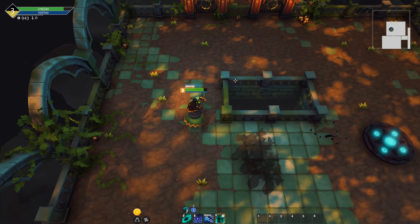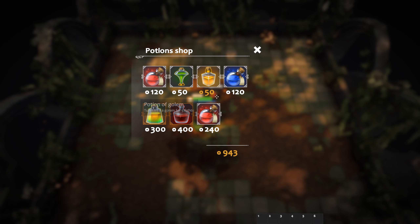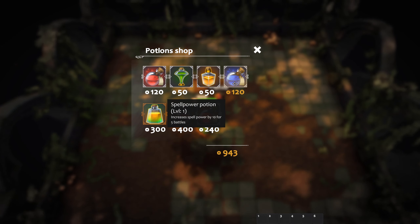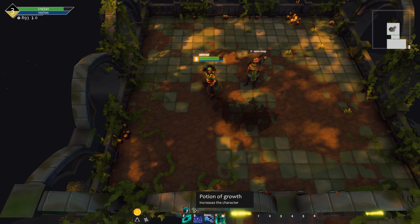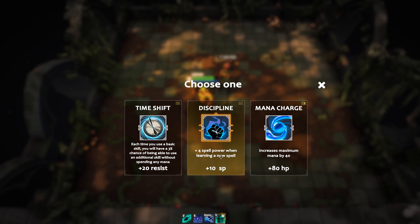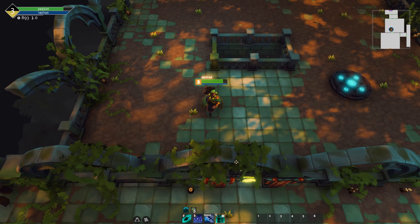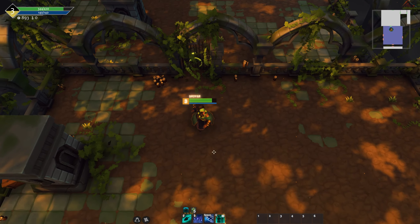What do we got here? Spell power, turn into a golem for five fights, increase the character — let's try to increase the character and see what in the world that does. It just makes us bigger. Time Shift — each time you use a basic skill, you have a 3% chance of being able to use an additional skill without spending any mana. Four spell power when learning a new spell. Increase maximum mana by 40 — we'll take that because it also gives us a little bit of HP. These doors on the minimap have exclamation marks, so I wonder if that tells us something about what we're going to see.